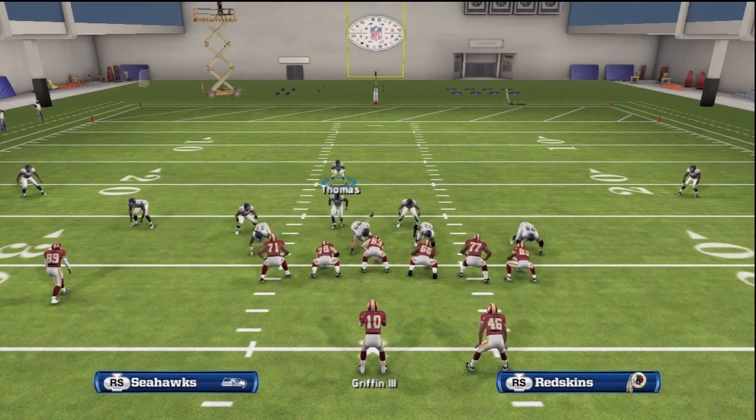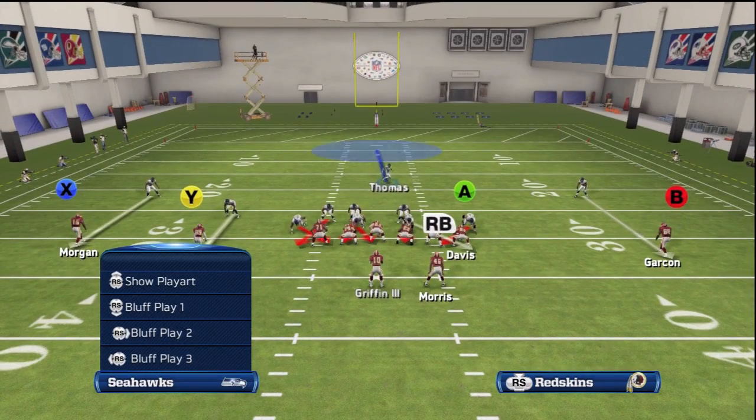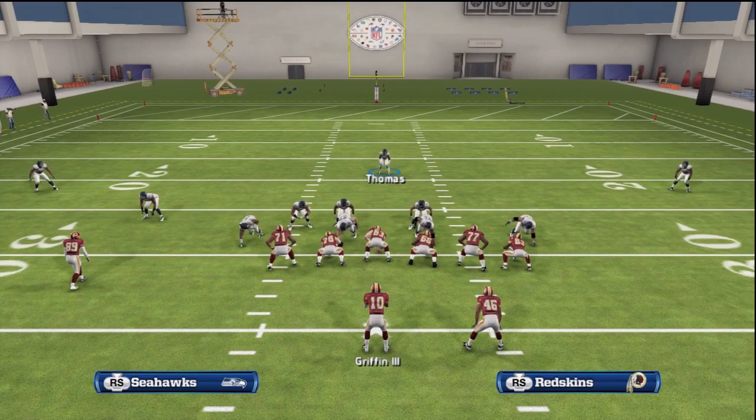The setup is simple. All we do is spread the defensive line out and pinch the linebackers down. What we ideally want here is to put your fastest defensive end at the left of the screen D-end spot. The left D-end will come screaming up the B gap.